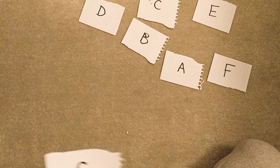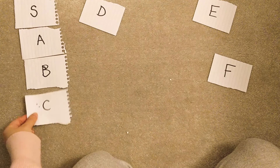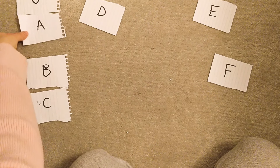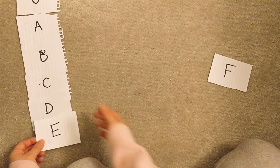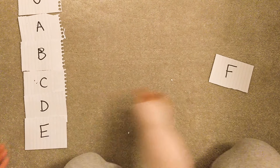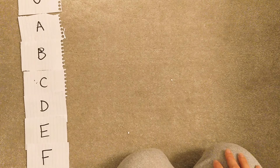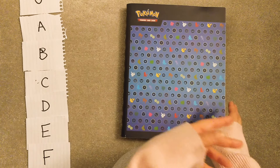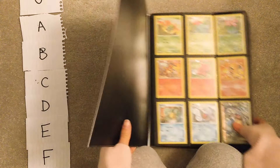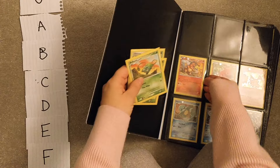So let me just lay these out, make sure they're in frame. I'm gonna have to move that up a bit. Okay, hopefully you can see that. Should I take all the Pokémon out first and then put them down, or should I take them out as we need them? I think I'm going to count evolutions as one thing rather than doing them all separately.